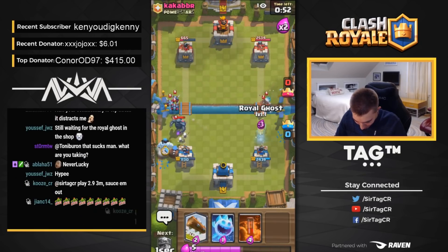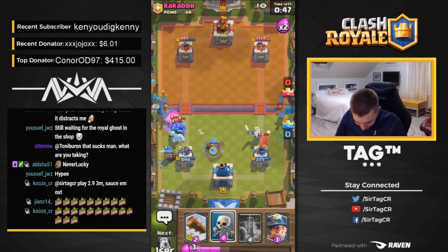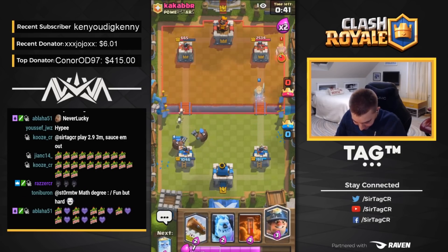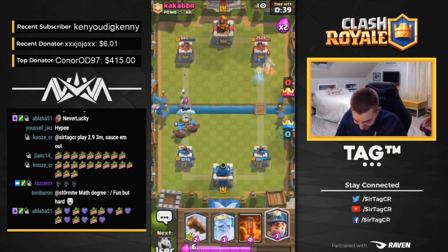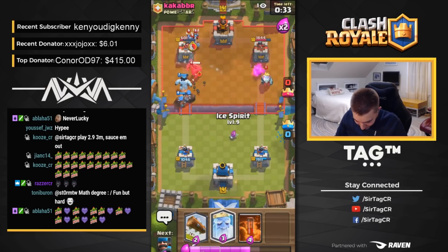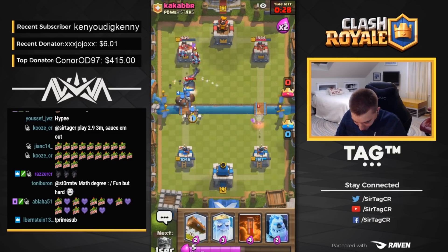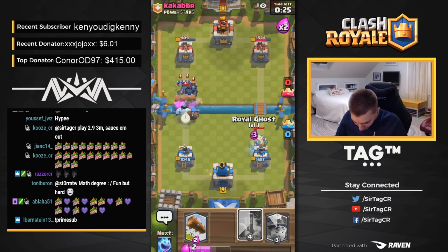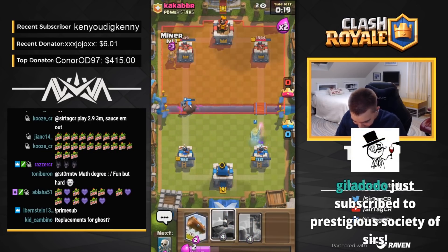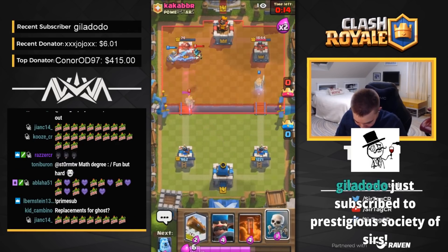We'll be dropping Skeletons. He's going in hot. Log is not going to hit our Ice Spirit. We got double Hunters on the field. Can we get a third? Do you believe in me? Can we get a third right now? We got three Hunters on the field just for the memes. It was probably a horrible play, but we did it for the memes, guys. We do everything for the memes here. Who else would aggressively cycle a Hunter at the bridge? Not many people.